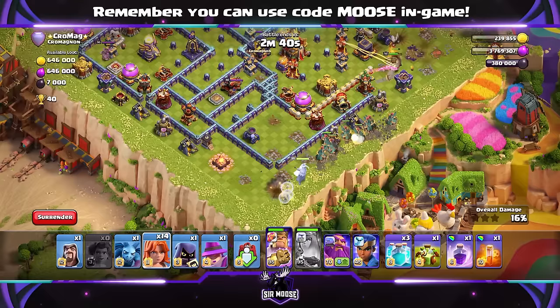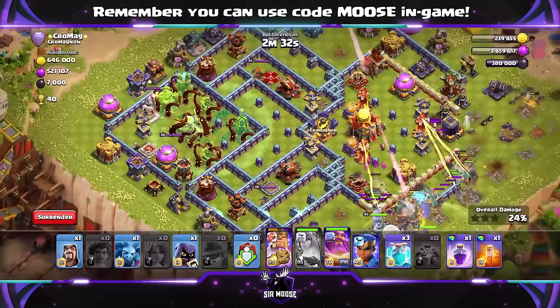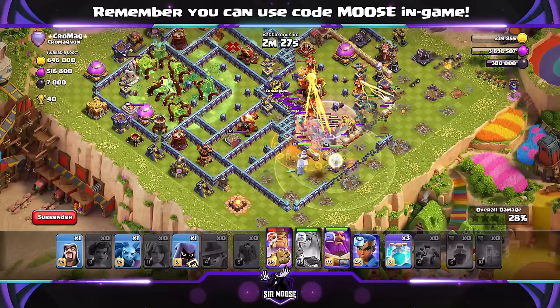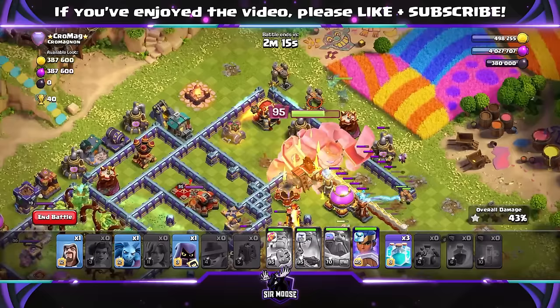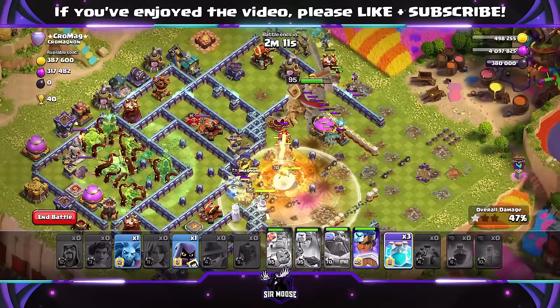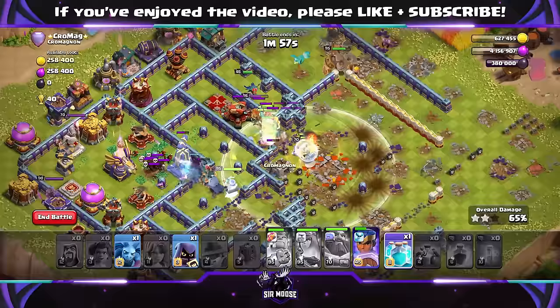Send in the Apprentice Warden and Grand Warden as well into the base. Maybe a Rage Spell to help out. We're using the Overgrowth Spell to neutralize the Eagle Artillery compartment. I want to try and time the Grand Warden's ability to protect the troops. Some nasty witches from the Clan Castle — no problem. Grand Warden ability. We've still got those Clone Spells. Sending in the Royal Champion at the top of the base. The King's helping out beautifully as well.